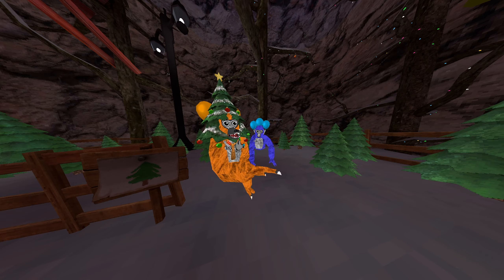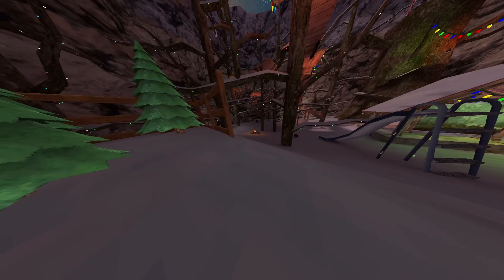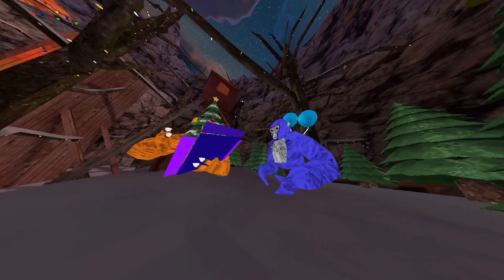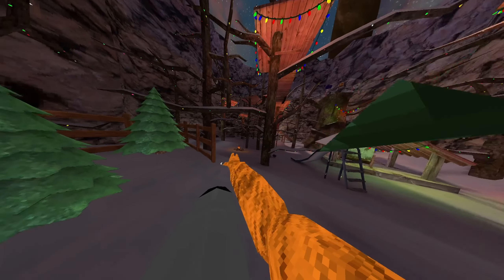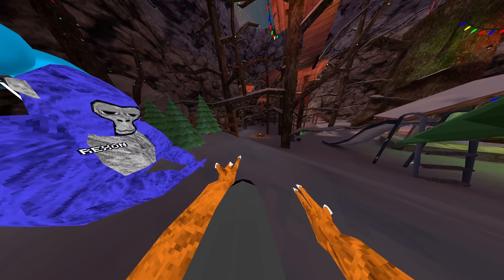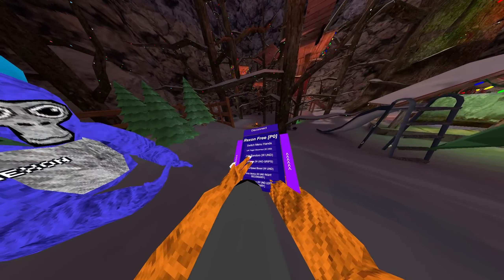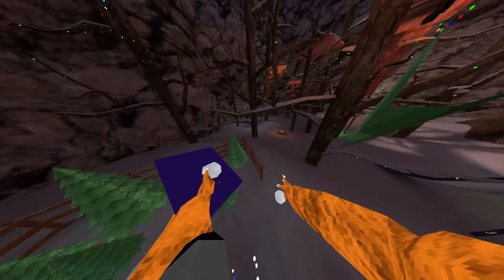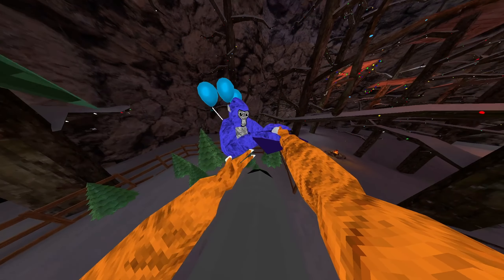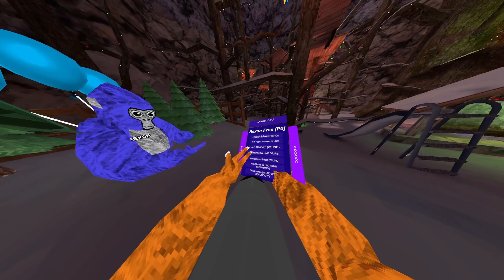First up we have switch menu hands, which means you switch the hands to your other hand. Then we have left trigger disconnect — you click your left trigger and you disconnect. We have join random, which joins a random public lobby. Then we have platforms, you use your grips for this. You can see the nice color, and other people with the Rexon menu can see it too, which is pretty cool.